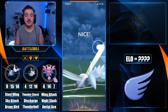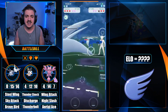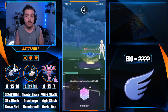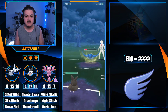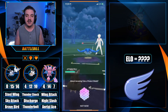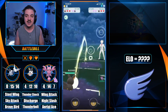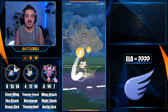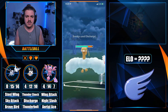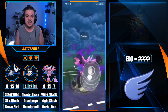Our opponent comes in with their Mantine. Our Skarmory has done plenty, so we have no problem committing to letting them Ice Beam us. They decide to Bubble Beam bait — we call it. We build all the way up to Brave Bird, doing a huge chunk of Mantine's health. We get farmed down but flip switch, lining Emulga up with Mantine. We're expecting Ice Beam again, but it's a bait. Because we've now called two baits, we fully expect the next one to be an Ice Beam and decide to shield.